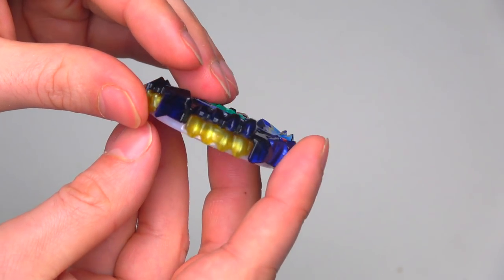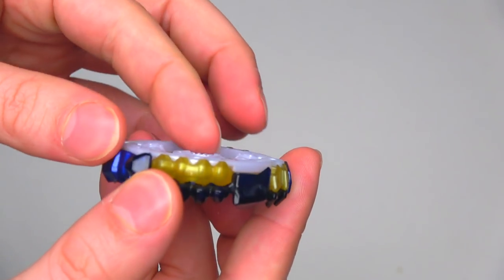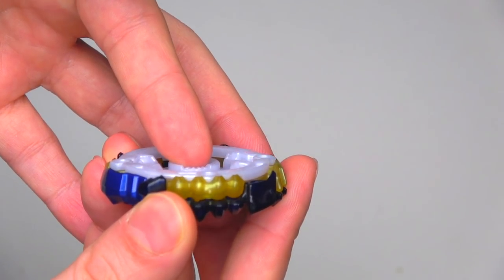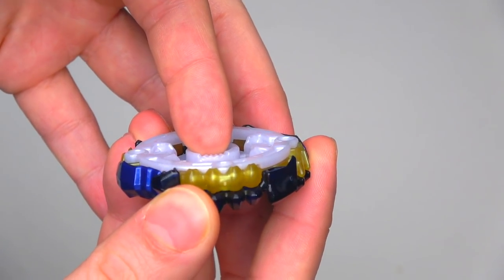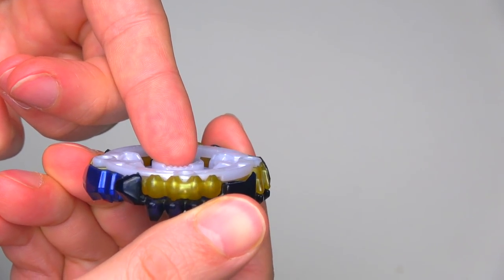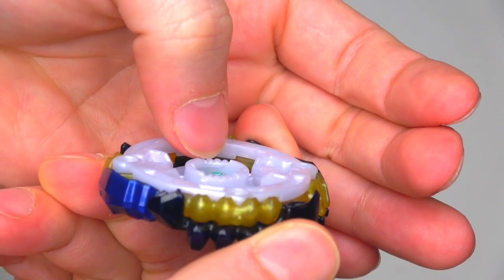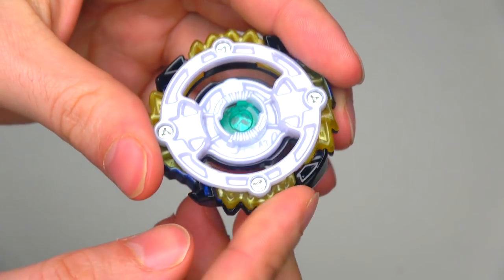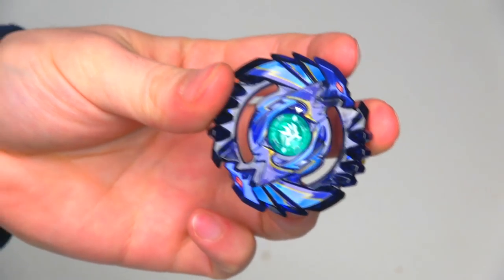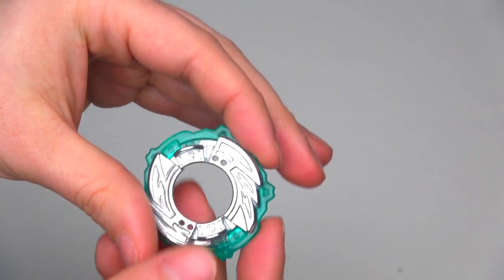That's the layer — it's really thick, like really really thick, which is awesome. It feels really heavy and nice. But the teeth are like non-existent — they're really really bad, to tell you the honest truth. They look as bad as Guardian Kerbeus. If you look here they're really bad, and when you're clicking in the driver it's like there's no clicks. Going against an attacking bey, I think this will burst every time, just like Guardian Kerbeus.